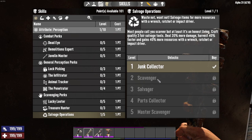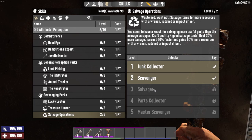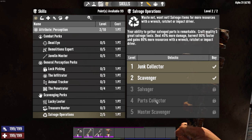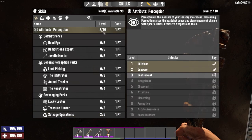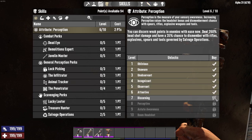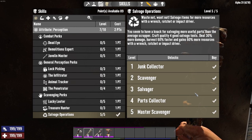If we want to go into scavenger, it says craft quality three fair salvage items, deal 20% damage, harvest 40% faster, and gain 40% more resources with wrench, ratchet, or impact driver — we're going to need to add perception level two. The rest of these are just the same progression; you can pause the video and take a look at the tips to see what it says in terms of improvements. All the way down to five, master scavenger: 50% more damage, harvest 100% faster, and gain 100% more resources with the wrench, ratchet, or impact driver. That one requires perception level seven. Let's get ourselves all the way up to seven and buy everything, so we're getting the maximum amount of salvage capabilities with our different disassembling tools.